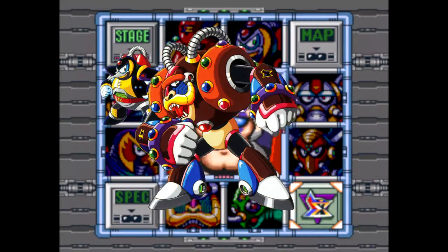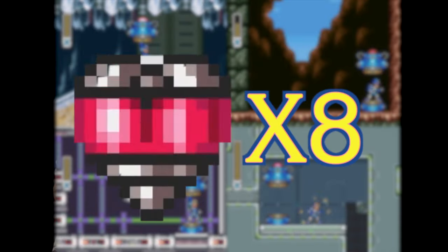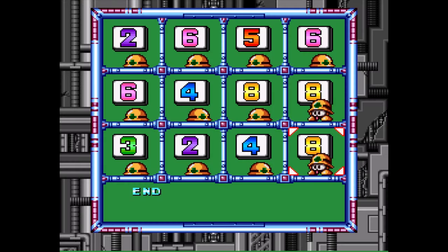To obtain the Hadouken, all eight Mavericks must be defeated. You also have to have every sub-tank part and armor part. This is the password for everything.